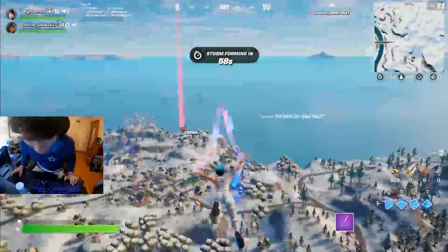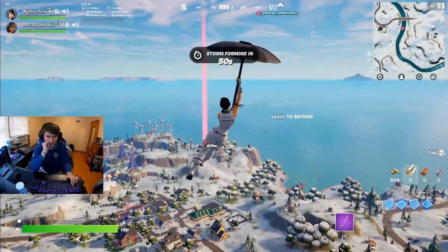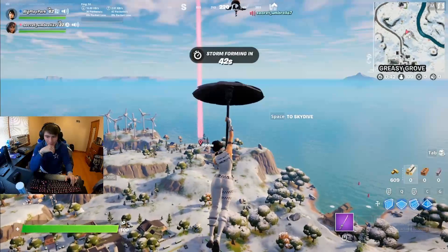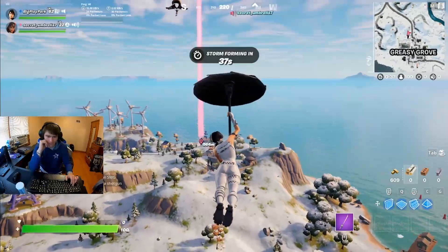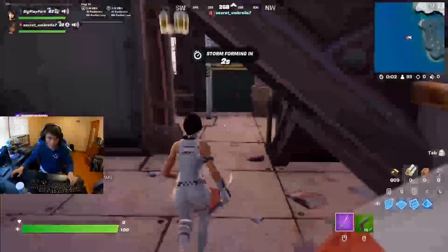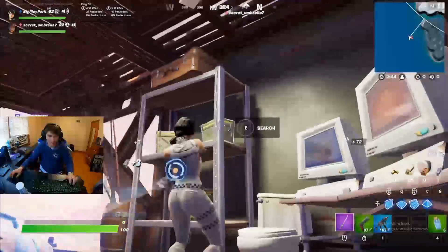Hear me out, Cody — let's try and do a challenge here. Whatever guns we get from this loot boat, we're gonna see how many we get. I'm gonna have like a gray pistol. We're laying in this loot boat — it has one of the IO chests right here. I got an SMG, minis. I got a tent. There's lots of ammo here.